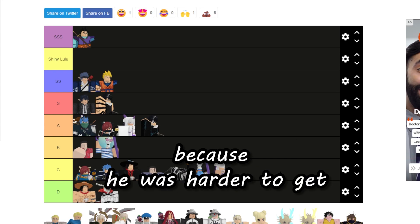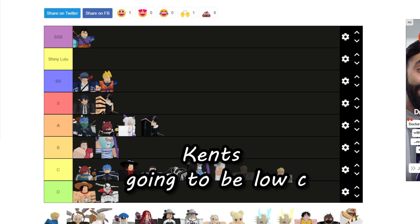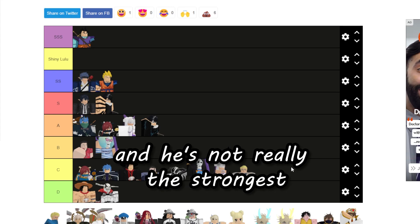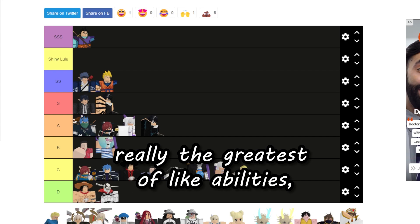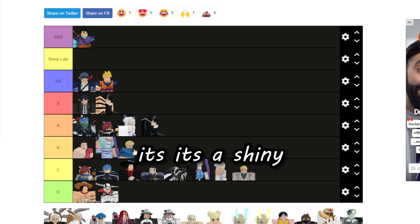Jelly's shiny will be worth more than Ares of Lightning's because he was harder to get and he's still a very solid unit. Ken is going to be low C — he's a decently recent unit, not really the strongest, and not really the greatest abilities.